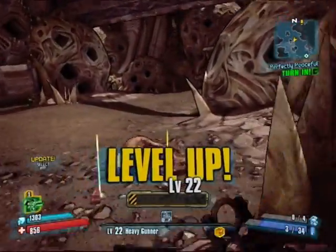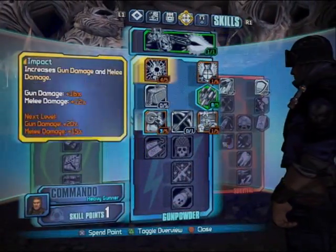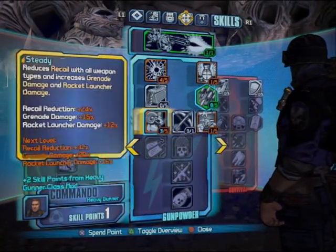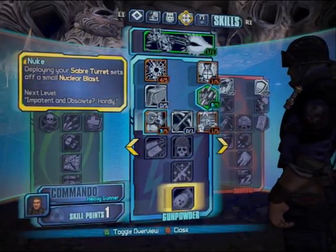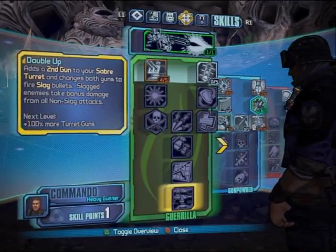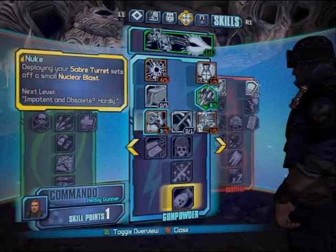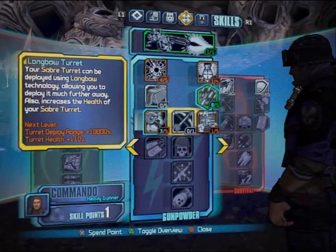We have leveled up to level 22. We're going to spend that skill point — I'm not sure quite what on yet. I almost want to respec, but I told everyone I'd be doing the Gunpowder tree, as you can see down the very middle. I've already filled up Survival one time and Guerrilla one time. I've never done Gunpowder, so we're going to head down the Gunpowder tree still.